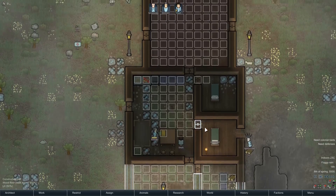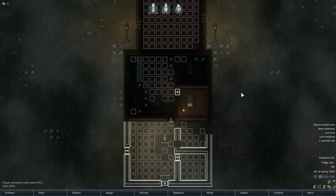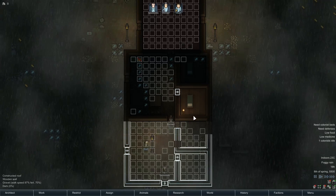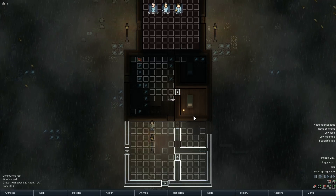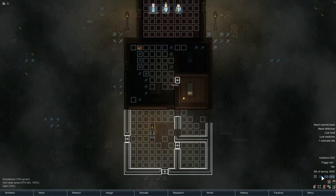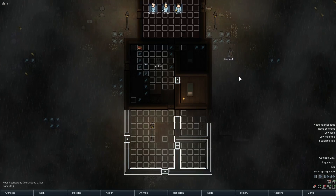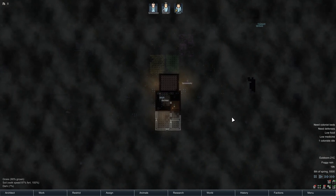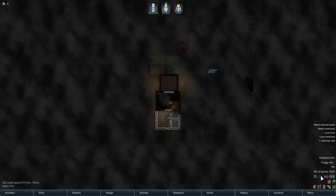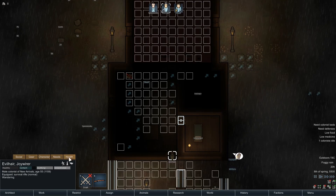This has crippled our productivity completely because Shoo-it is the only one who can do plant cutting. However, there are some visitors on their way with items to trade. They haven't turned up yet, so let's speed up a bit. Spooky is set to hunting. There they are — still a long way out. Everyone will probably be in bed by the time they arrive.